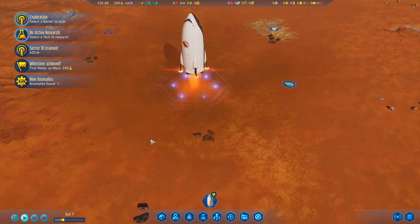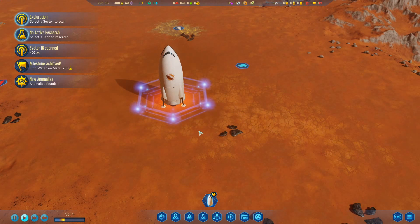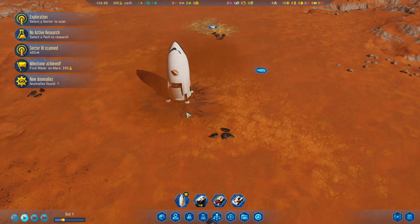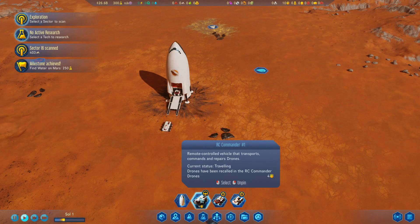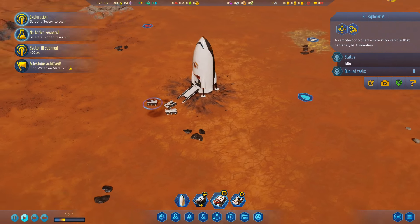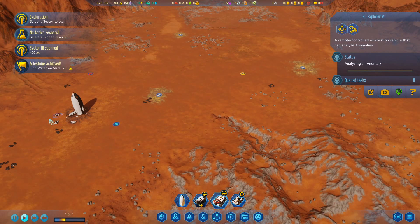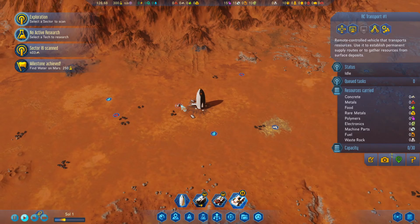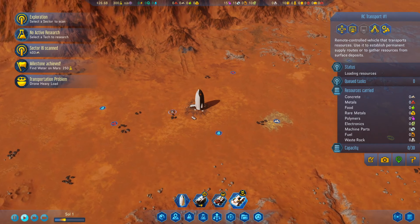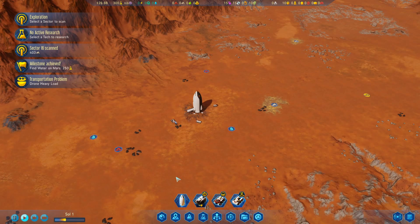We'll see it land onto the surface and then once it's landed it's going to show us some of our cargo. Here's our vehicle. We've got our RC commander that commands the drones - we'll put them over here. We've got our explorer who can check out the anomalies, and we'll go and scan that anomaly. Our RC transport is going to be collecting the metal from the surface which will help us with building, and we certainly want to be getting concrete extraction up and running as soon as possible.